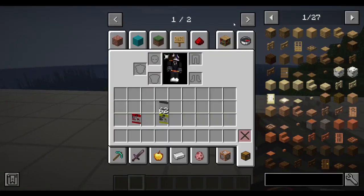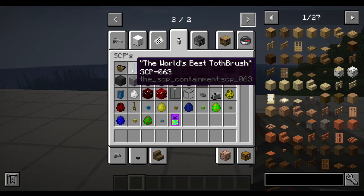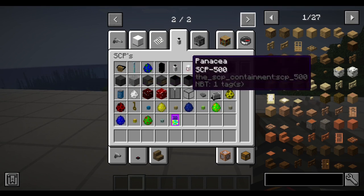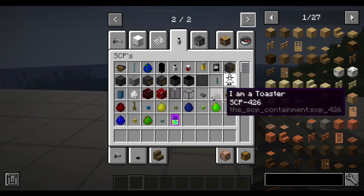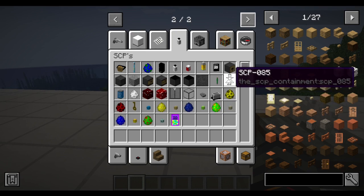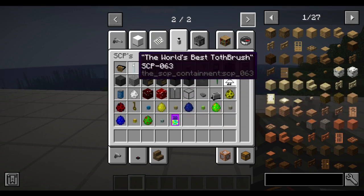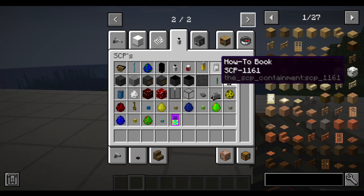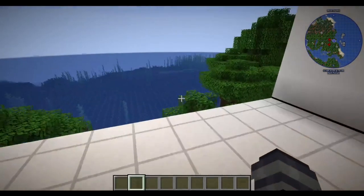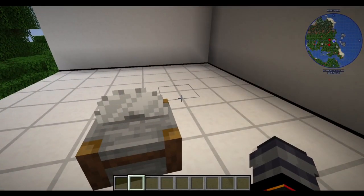That's basically all that came with this update, but there is one other little feature. You'll notice that all the SCPs now say their number second and their name first. There might be some that I missed — I'm still redoing that one. But yeah, most of them will just have their name and then their number. So if you want to classify them as a different number, you totally can, because the whole number classification system isn't set in stone — it's a classification system that gets swapped out, as is explained by multiple SCPs.